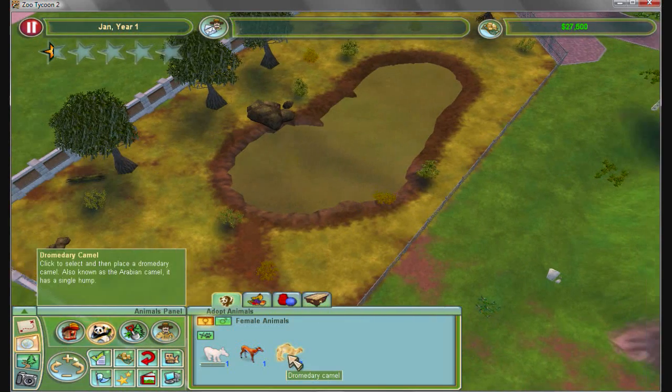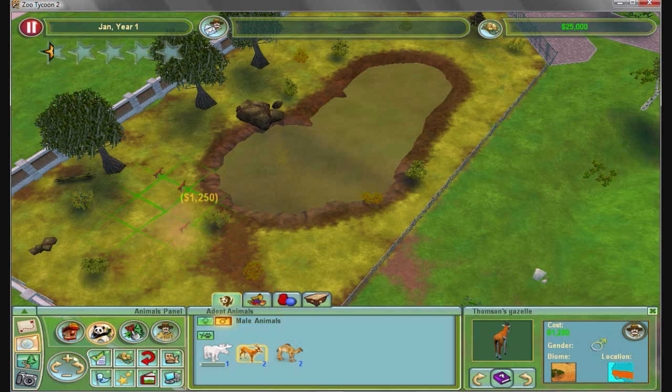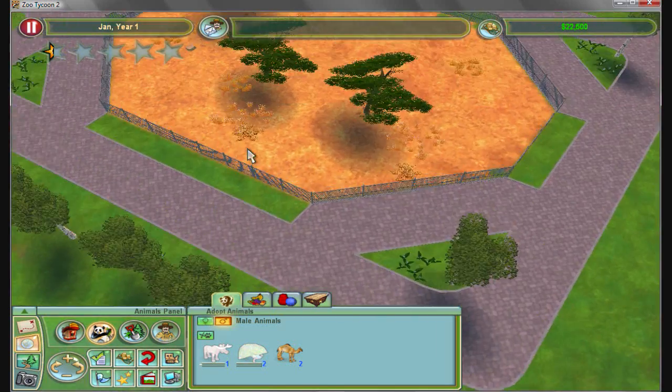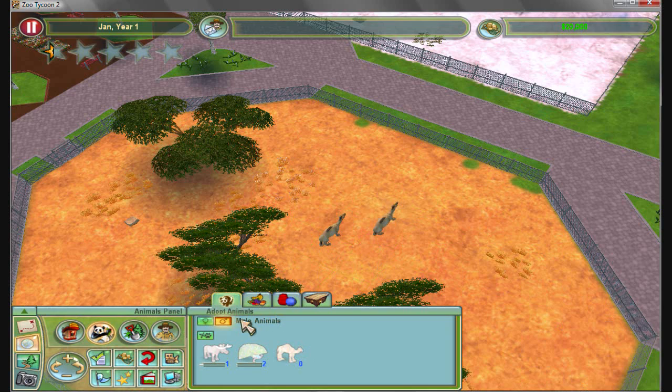We have a nice grassy area. I don't think the camel goes here, so let's put the gazelle. Put all the gazelle we can — fill these exhibits right up so more people will come to the zoo. And just going to, by process of elimination, put the camels here.